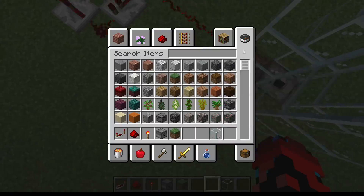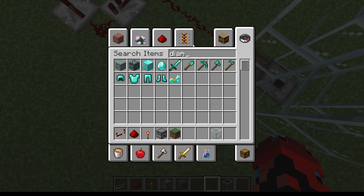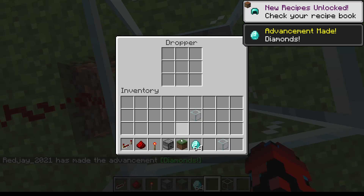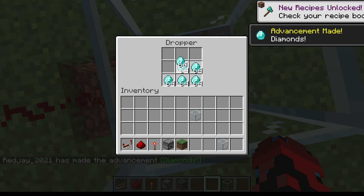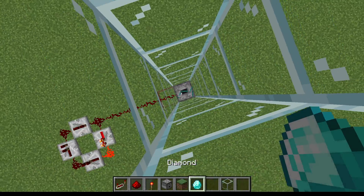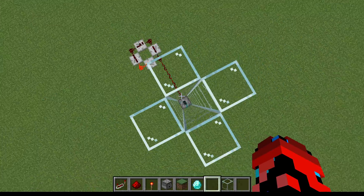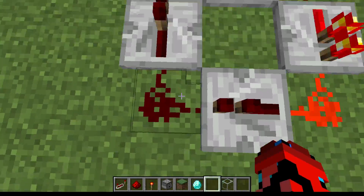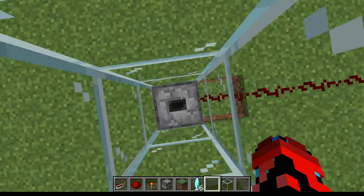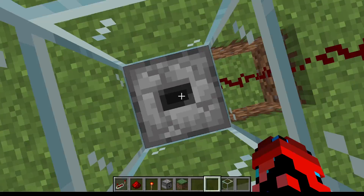Then you get your item. Let's just pretend that I actually have this many diamonds in any survival world. And then it should start dispensing them. And I want to stop the redstone clock real quick. Stop the clock. Yeah, I like that.